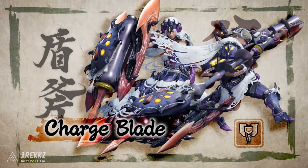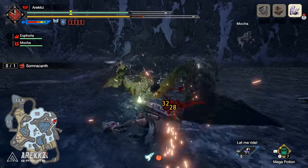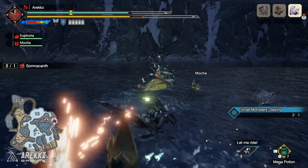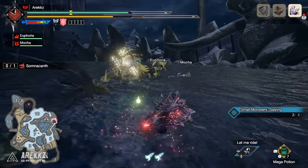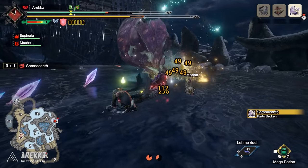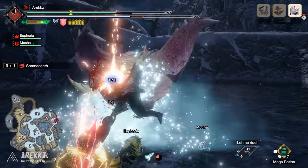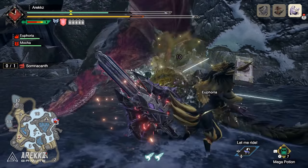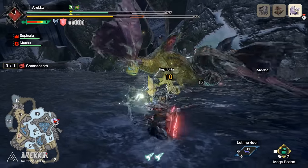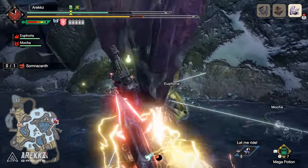The charge blade is one of Monster Hunter's more technical weapons — both a sword and shield and an axe, letting you go seamlessly from one mode to the other for incredible damage. Sword and shield mode offers great mobility and defensive options, while the axe portion provides great damage potential, high and far-reaching attacks, and depending on the type chosen, great elemental or impact damage output. Consider this if you want a range of attack styles, good defense, and great damage potential.